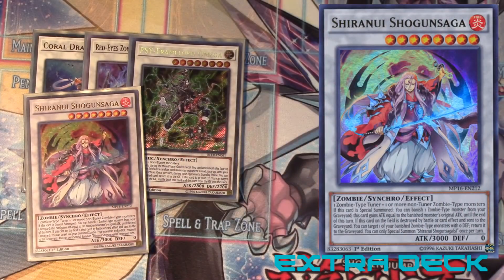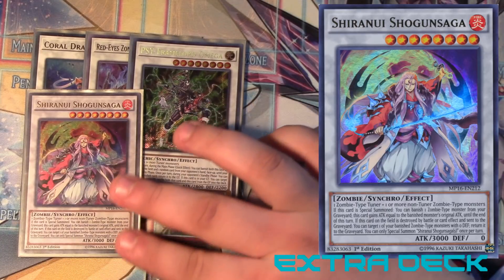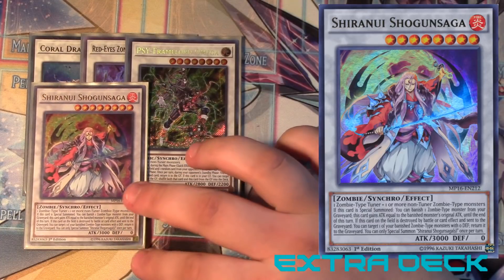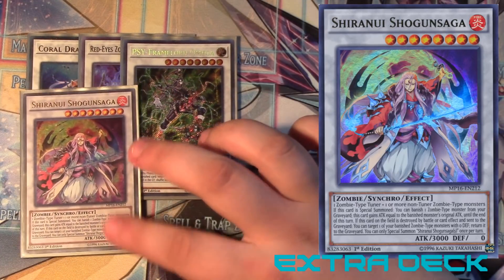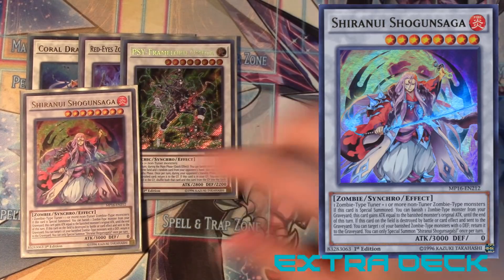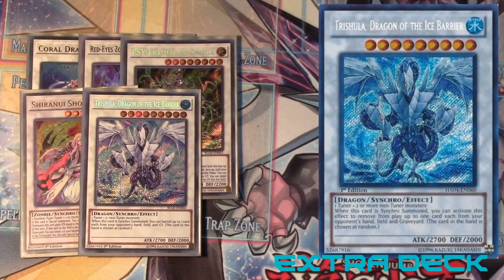Next we got another level eight — Shiranui Shogun Saga. It needs a zombie tuner and a non-tuner zombie, so it's zombies only. When this card is special summoned — doesn't even have to be synchro summoned — you can banish one zombie monster from your graveyard and this gains attack equal to that monster's attack until end of turn. And if this card is destroyed by battle or card effect, you can target one of your banished zombies with zero defense and return it to the graveyard. Its base is 3000, so you can get it easily to 5000. Especially if you banish your boss monster to make it huge and then use Burial to bring him back.